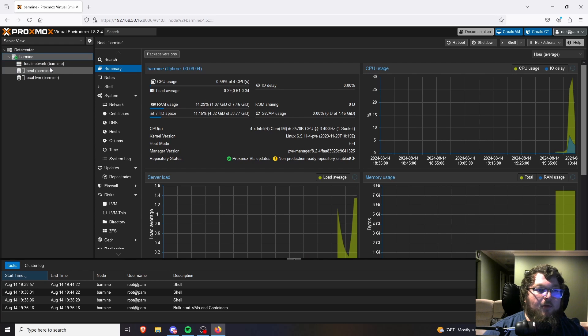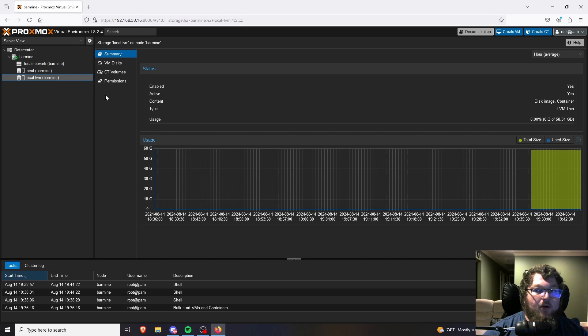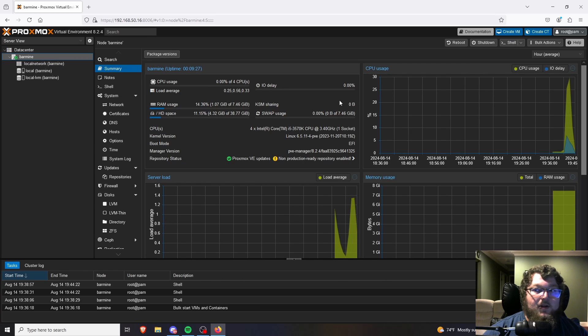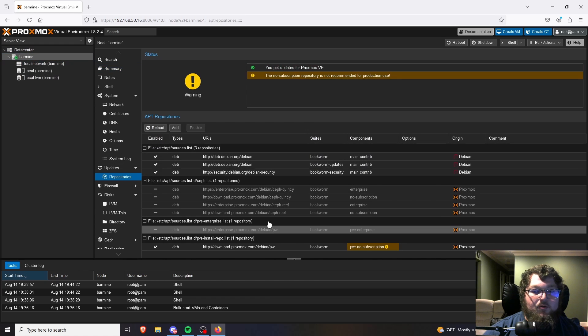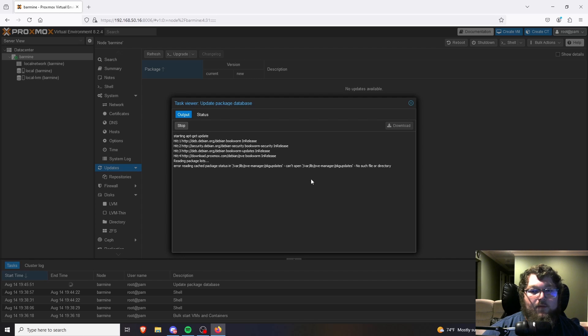If you remember, we set up the OS on one drive — I came back to barmine's summary and can see it only gave me 38 gigs because it split up the drive right away to make a volume. We have 'local' — one of the disks in the machine — and 'local-lvm' — the other disk, which is what we can actually build VMs out of. You can see it has options for ISO images and container templates — this is where we upload ISOs to work with. If this is your first time in Proxmox this might look overwhelming, but it's okay.